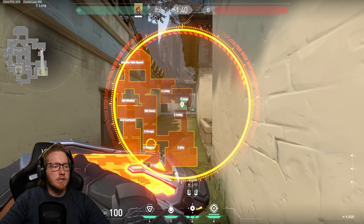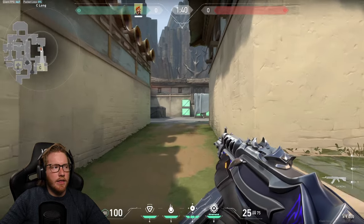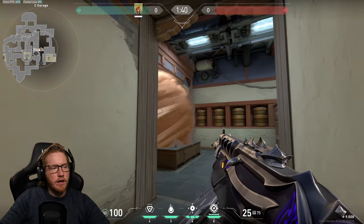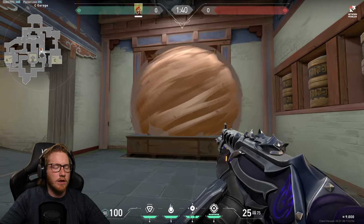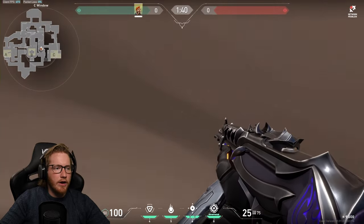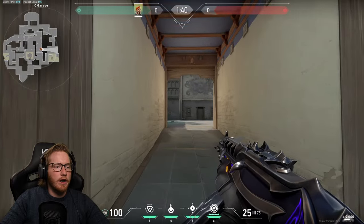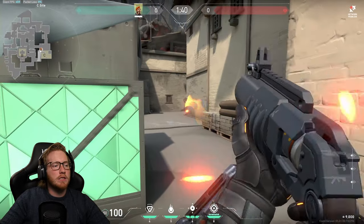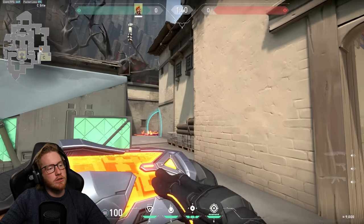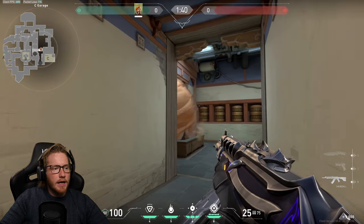When attacking C site, I like to smoke the window and C link. There'll be a smoke on the stairs and a smoke on the link — this helps teammates push through garage onto site, and it makes it predictable enough that defenders won't just jump out to swing people coming along. They'll back up and wait for the C link smoke, so you can molly that one and have this section choked off, plus the window smoke.